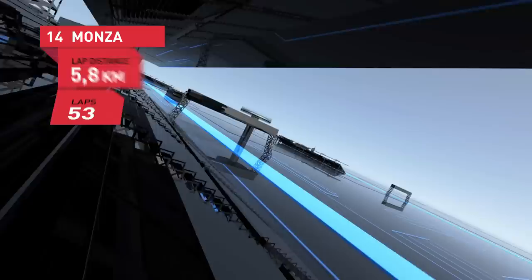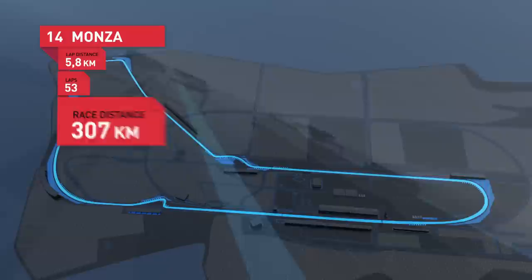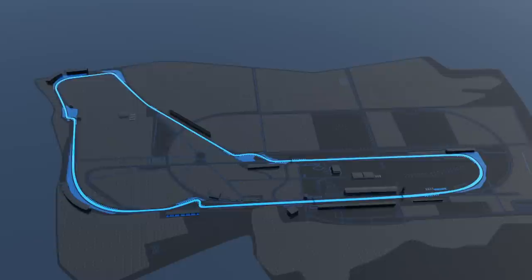Monza: 5.8 km, 53 laps. In all, 307 km. Four high-speed stretches, two slow turns, two ideal spots for overtaking. Top speed: 351 km per hour. Welcome to Italy, welcome to Monza.